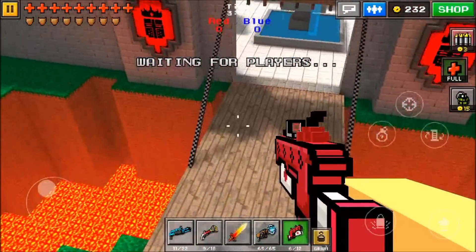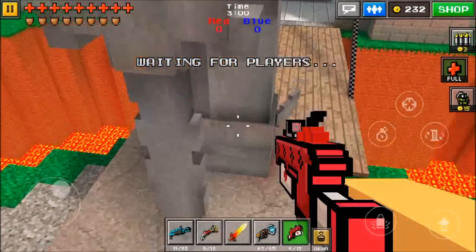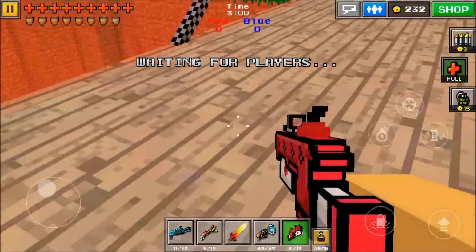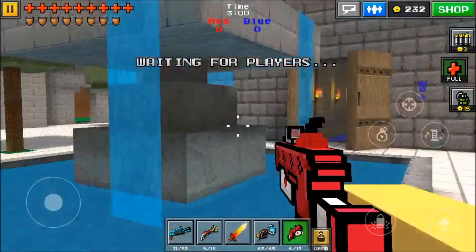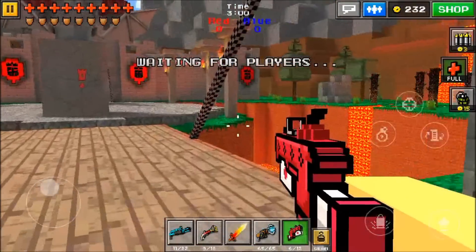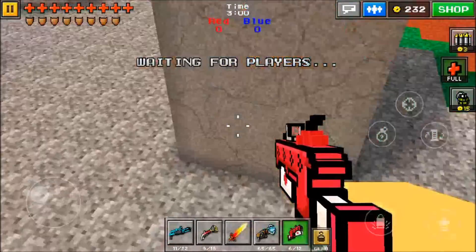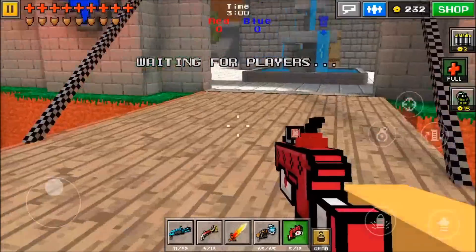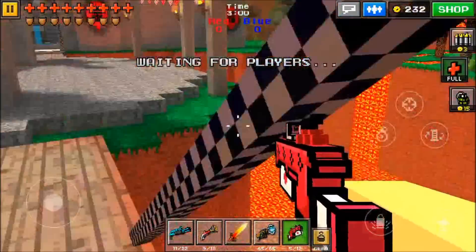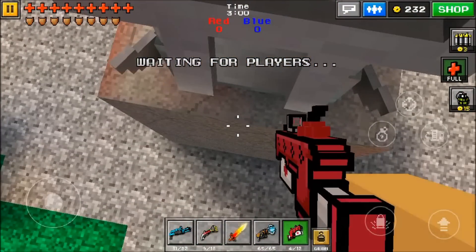This is a very simple glitch tutorial that is pretty useful. It's more beneficial if you are on the blue team, as you will spawn over on this side. Basically, what you want to do is come to where this little guy here is standing proudly with his sword.